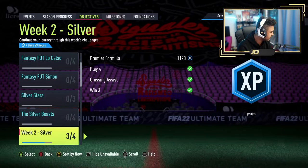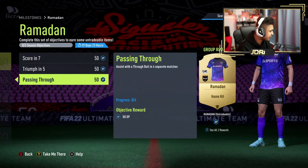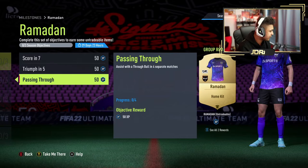Let's have a quick look at the objectives — nothing new there. There's a milestone for a Ramadan kit, and the kit looks nice. Score a goal in several separate matches, win five matches, and assist in three or four separate matches. That's one you can just complete by grinding rivals or champs, to be fair.